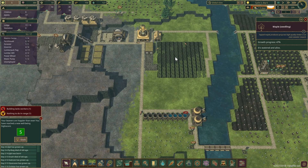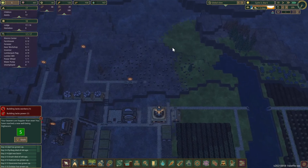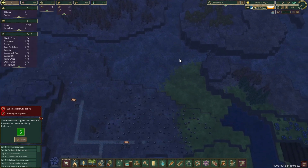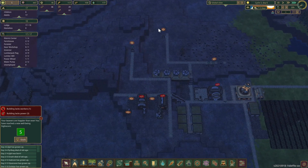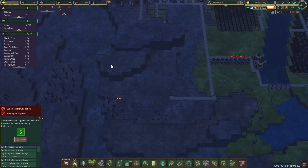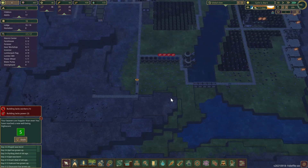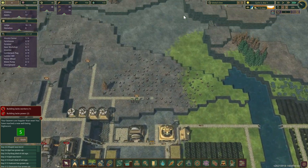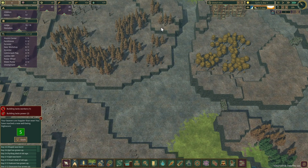Let's go — unpause. Since we pretty much got rid of all the wood here and we're almost going to get rid of all this wood too, and this is still halfway done, I'm going to go over here and try to get these trees.